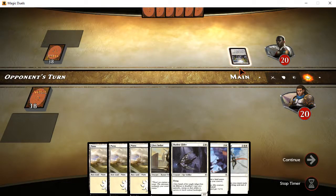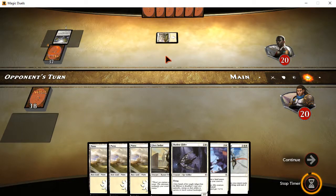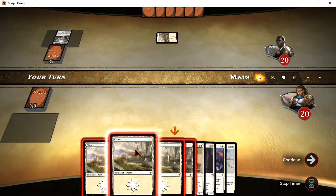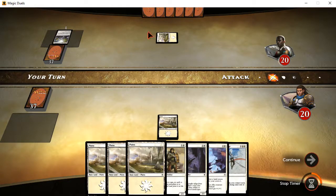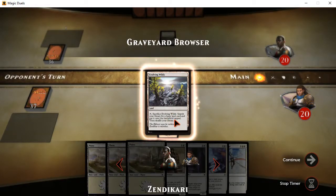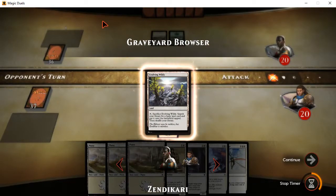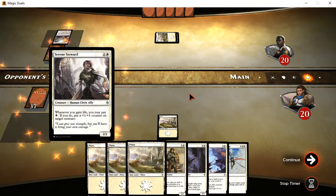Oh, they're going with Evolving Wilds — yep, that is. Evolving Wilds has an ability where you tap and sacrifice it to look for another land through your deck and pop it up. It has to be a basic land. You have to sacrifice it and search your library for a basic land card and put it into the battlefield, then shuffle your library. That's how Evolving Wilds works. This one has a different artwork than most of them I've seen in the game, but you can get some specifically based on sets.